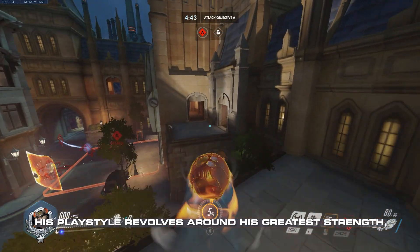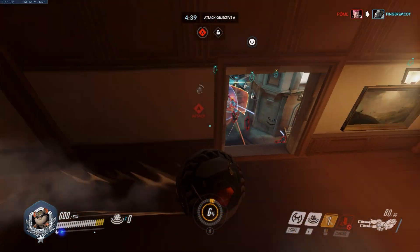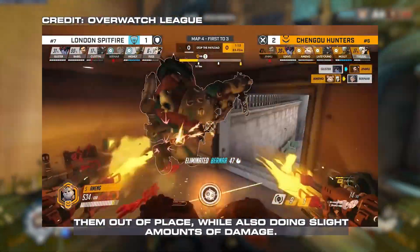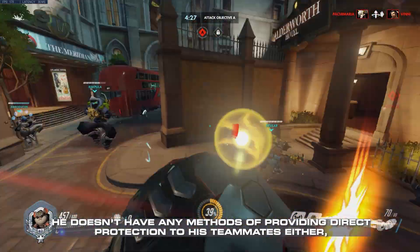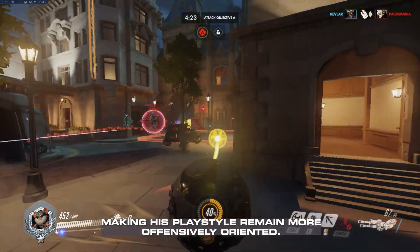His playstyle revolves around his greatest strength being his extreme amounts of mobility. It allows him to help the team out by rolling through the opposition to disrupt them and knock them out of place, while doing slight amounts of damage. He doesn't have any methods of providing direct protection to his teammates either, making his playstyle remain more offensively oriented.